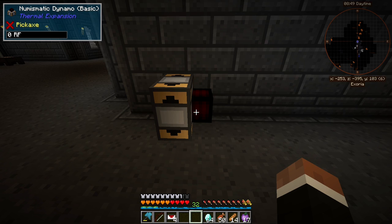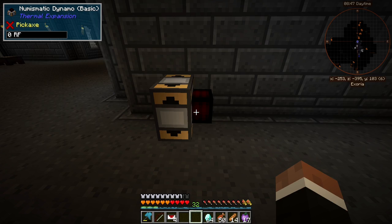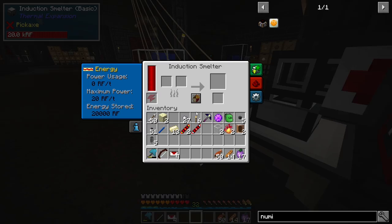Let's grab a stack of diamonds. Now we upgrade it, put the augment in, put in diamonds — 300 RF per tick, and each diamond will be 1.2 million RF total.